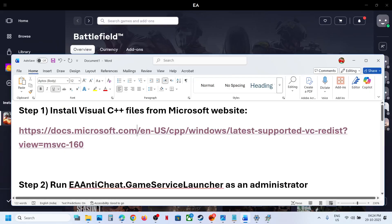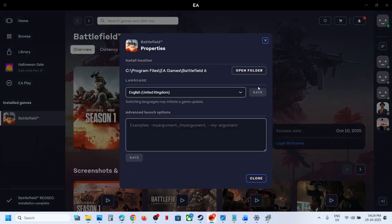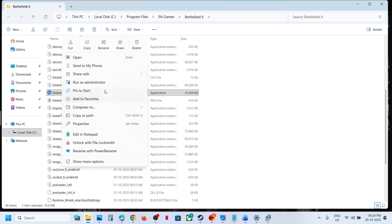Still not working? The next step is to run EA Anti-Cheat Game Service Launcher as an administrator. For this, go to the game installation folder — wherever the game is installed — and here you can see EA Anti-Cheat Game Service Launcher. Right-click it and then click on 'Run as administrator' and then check.